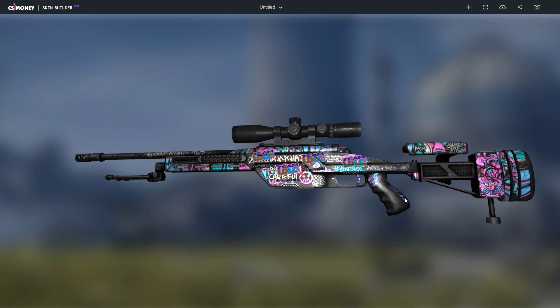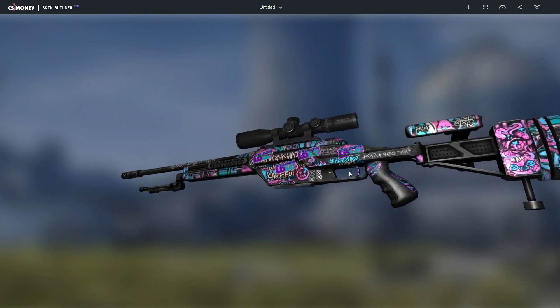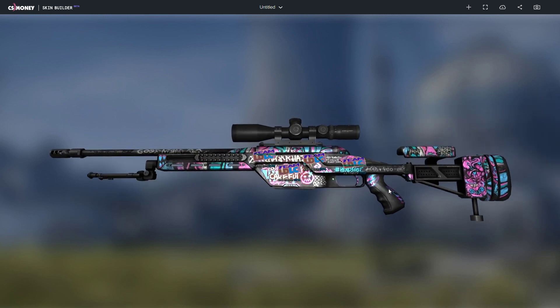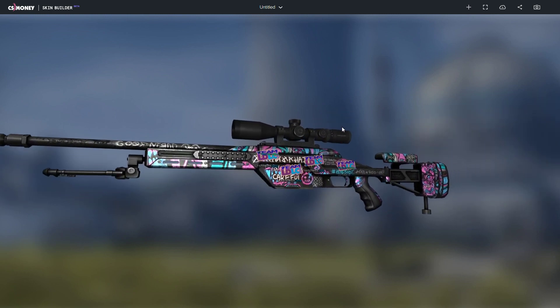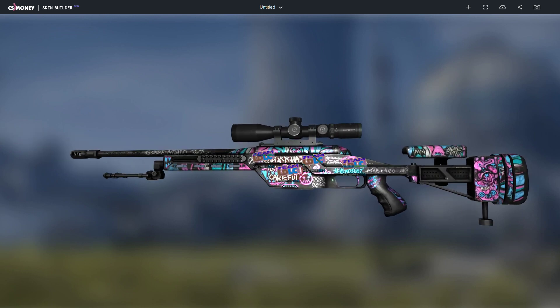Here we have the SSG-08 Fever Dream factory new with four Team LDLC holos. Same as the other ones, the coloring matches pretty well with the pink, white, and blue.